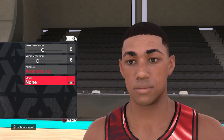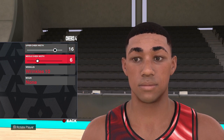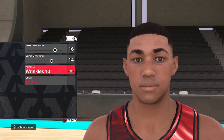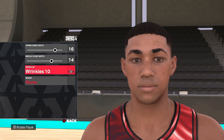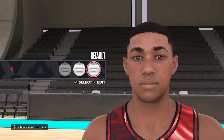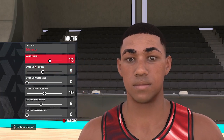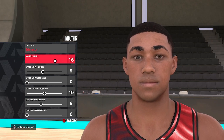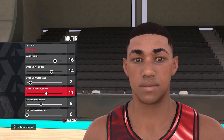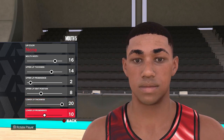Cheek style, we're going to leave it right here on 4. We're going 16 and 14. We're going to go wrinkles 10 on this one — just a little subtle feature in there rather than just leaving it plain. Down to the mouth, we're going mouth style 5. We're not going to change the lip color on this one, but from top to bottom we're going to go 16, 14, 2, 8, 20, and lastly 10 on the bottom.